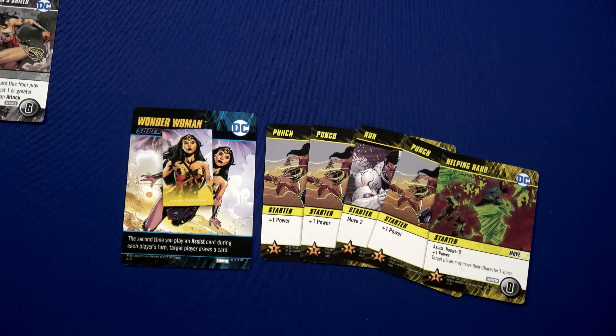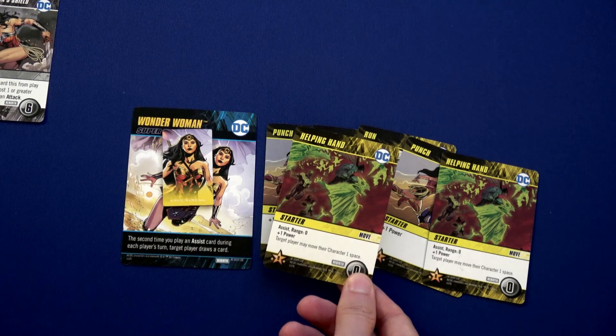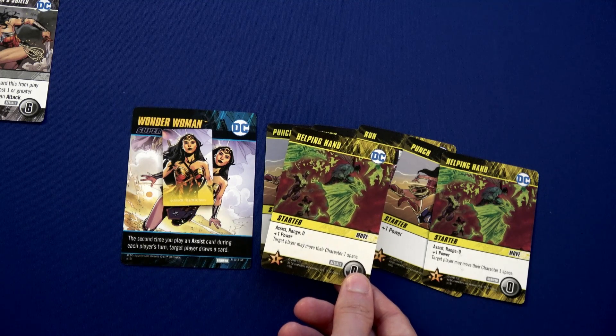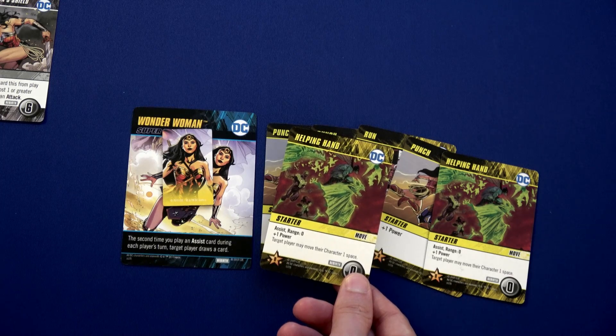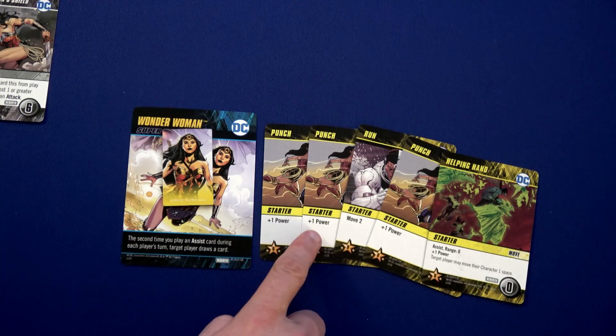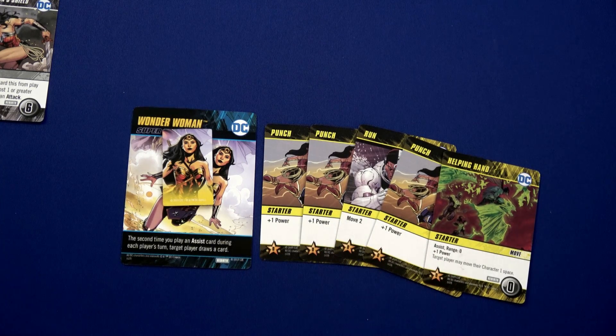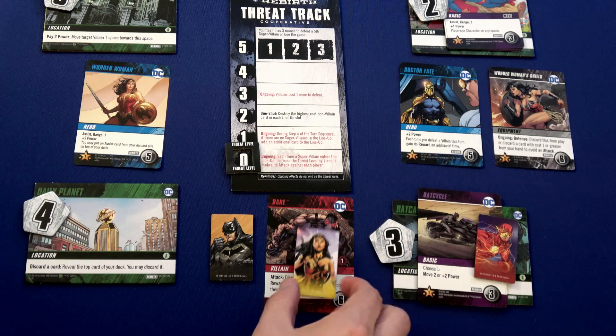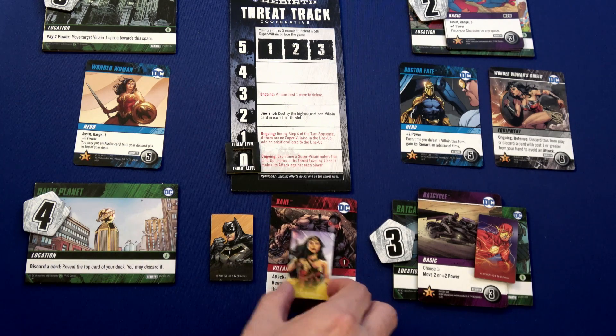Wonder Woman and the Flash are going to work together. We'll put Wonder Woman into Flash's space, and then Flash plays Helping Hand — assist range zero, since they're in the same space — giving plus one power. Target player may move their character one space, so he allows Wonder Woman to move one space. She now has one power from that, two, three, four, five — and two movement. Note that when Flash plays this card, he does not replenish his hand, so he'll have one less card next turn.